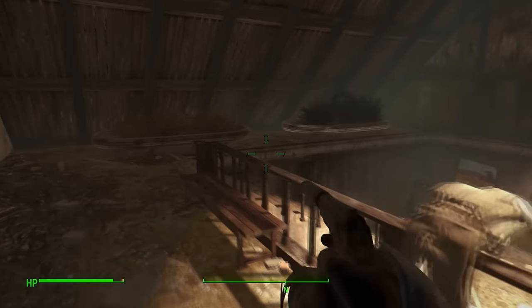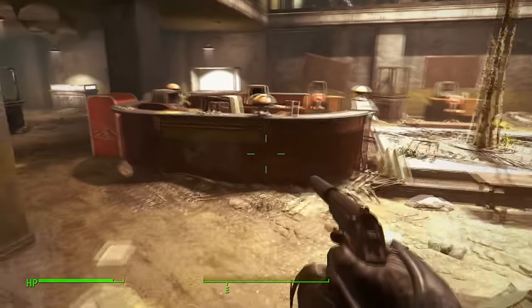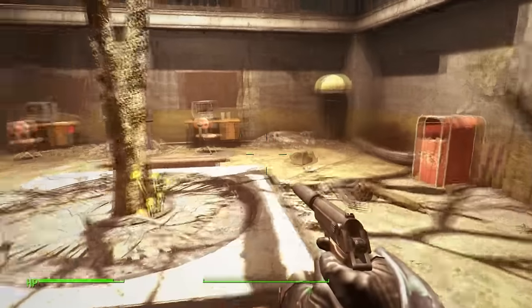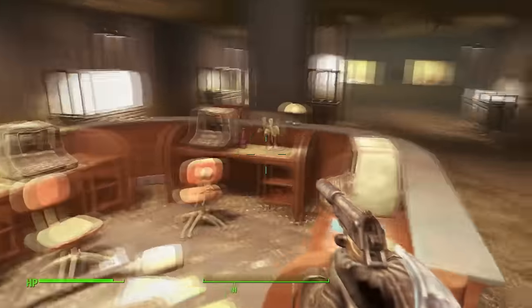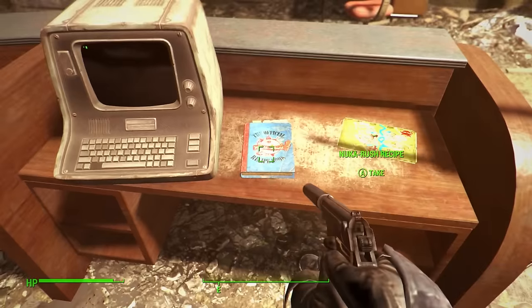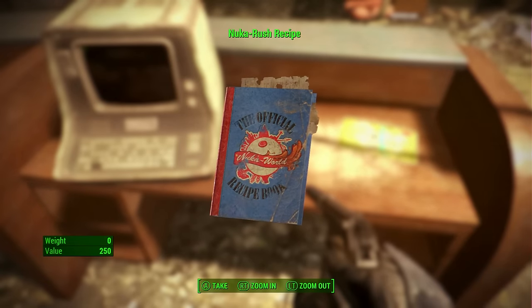Once inside there will be a couple of enemies — take them out, kill as many as you can. Head down the stairs and go to the little receptionist area. Inside the little square booth, on the right-hand side, you will find the recipe for Nuka Rush. It's that simple.